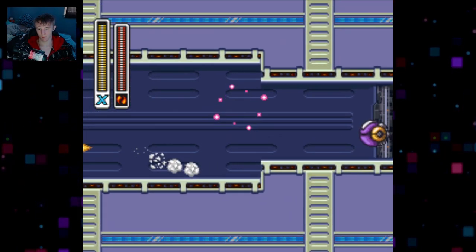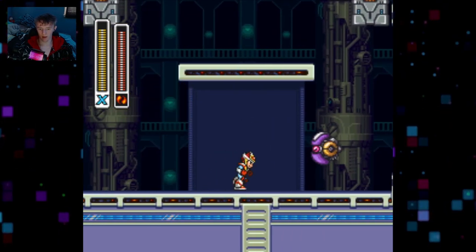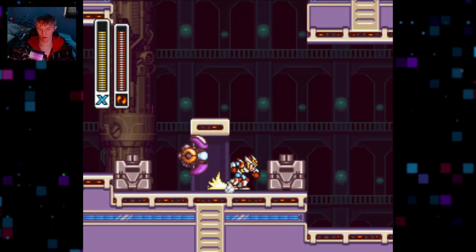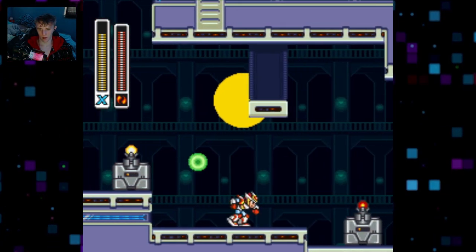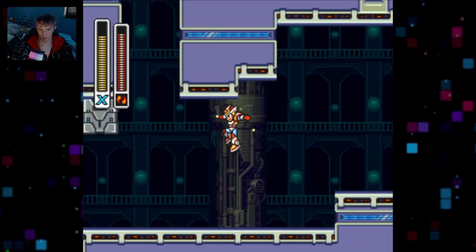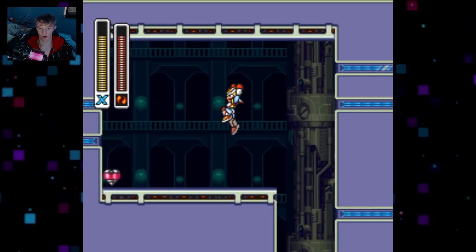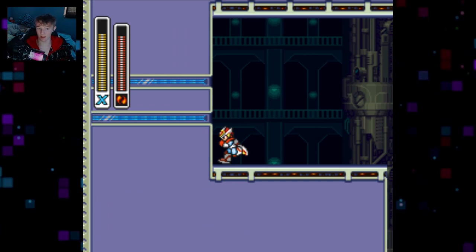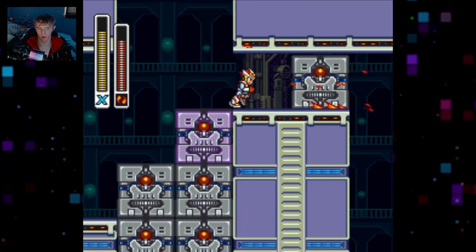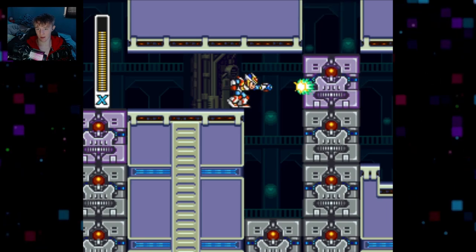Magna Centipede — when you think 'magna' you might think magma like lava, but wrong — it actually means magnet. The gimmick of this stage is that there's a security system, and of course I got spotted. Doesn't matter because I am skillful. We got our last heart tank — health bar looking pretty cool.